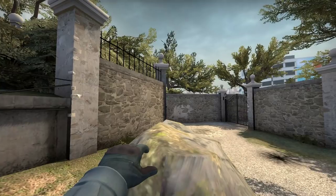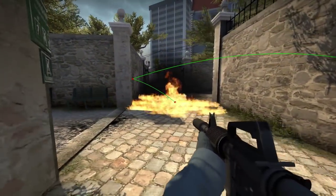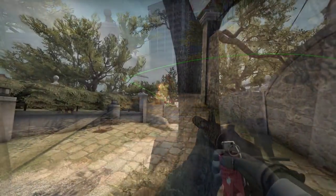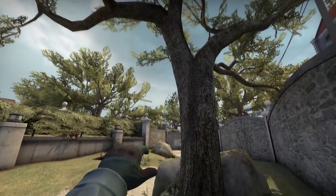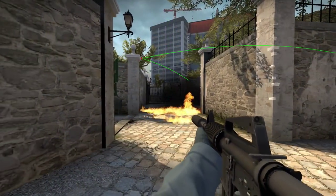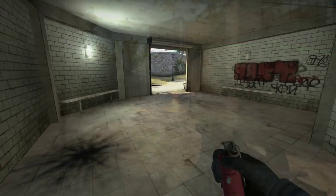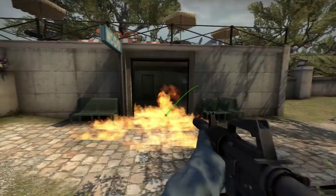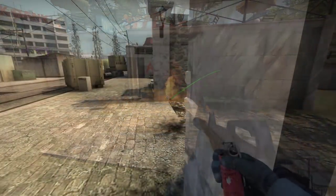Molotovs — there are only a few decent places for molotovs, pretty much the same places you'd smoke. You can molotov here to slow them down if you want to buy time to run back or something — they're quite decent at that. However, don't expect the molotovs to do much damage in these positions, as it's pretty easy just to jump through them and maybe take 20 damage max. This molotov here, like the smoke, is not very useful unless you're being chased — if you have an AWP and you've been chased by pistols, that molotov can be quite nice.